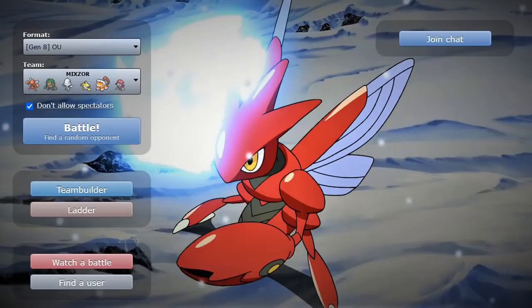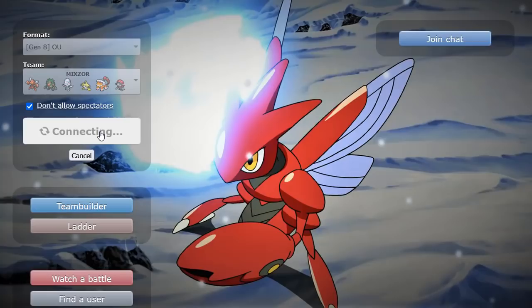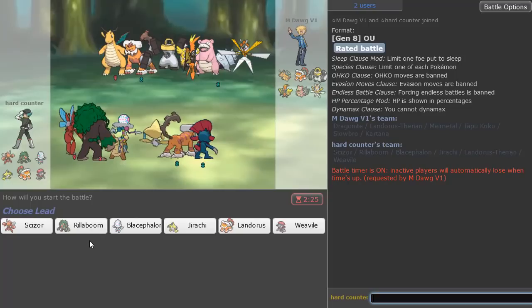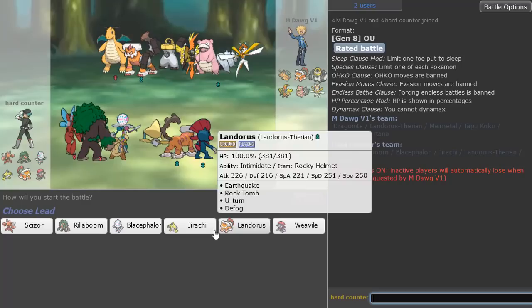OHKOed Kartana with Vacuum Wave — came through in the end with Blacephalon. When I'm building around a featured Pokemon, it feels good to see it putting in the work in the very first game. Kartana again! Let's see how many Kartanas we can actually knock out in this video — that would be clean, absolutely clean.